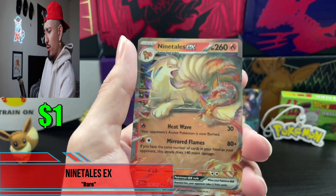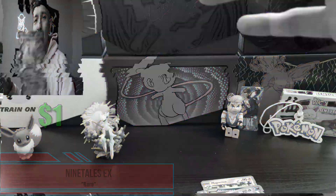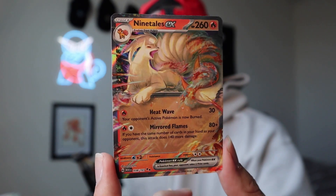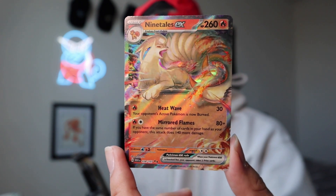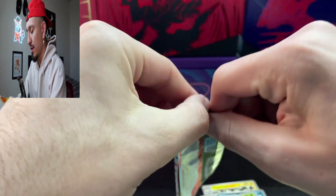And we start off with a banger — Nine Tails EX baby! First pack magic! Let's go! Nine Tails EX — a beautiful card, absolutely beautiful. Now let's move on to our next pack.